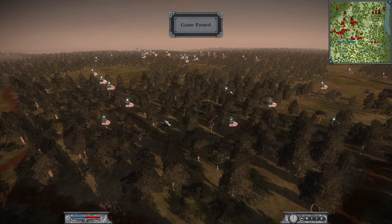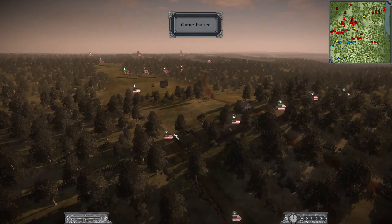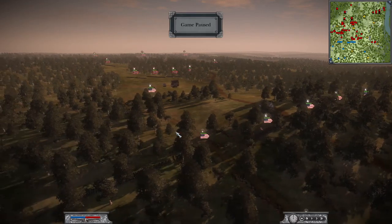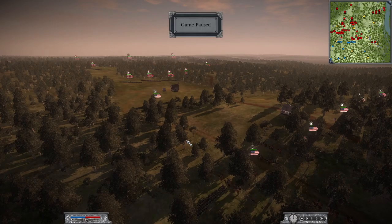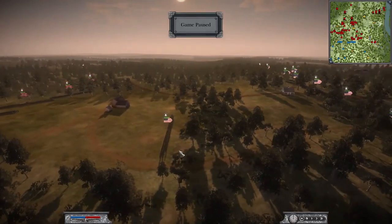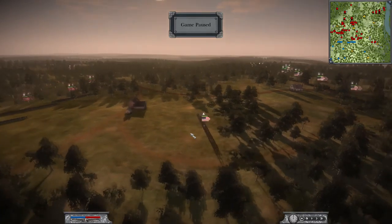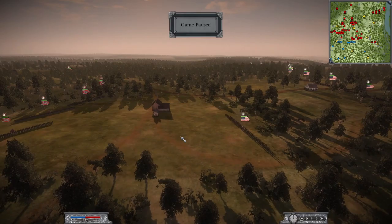Welcome back! Today we have an ACW hardcore battle — a historical battle, the Battle of Shiloh, also known as the Battle of Pittsburgh Landing. It was basically Union troops trying to get their way into the Confederate interior, and it was one of the highest casualty battles in the American Civil War.